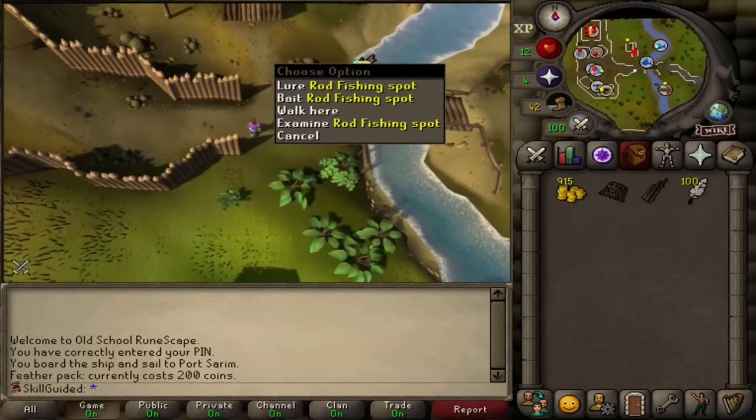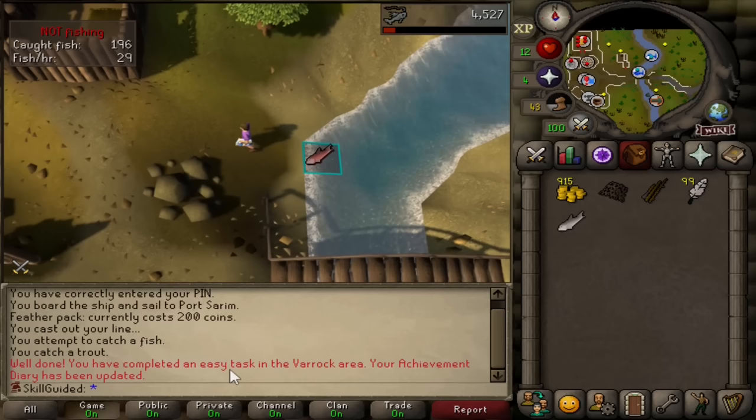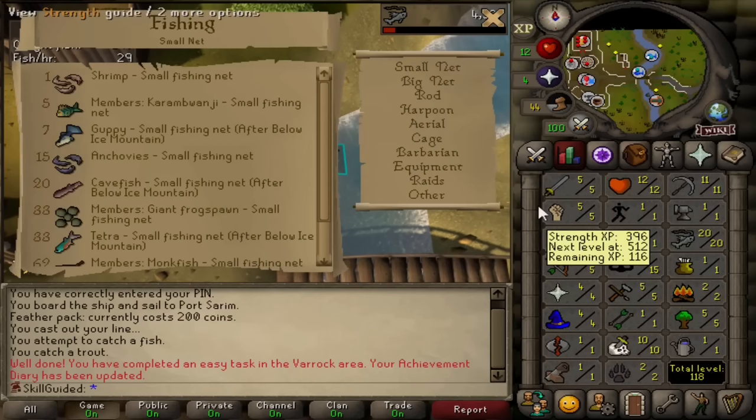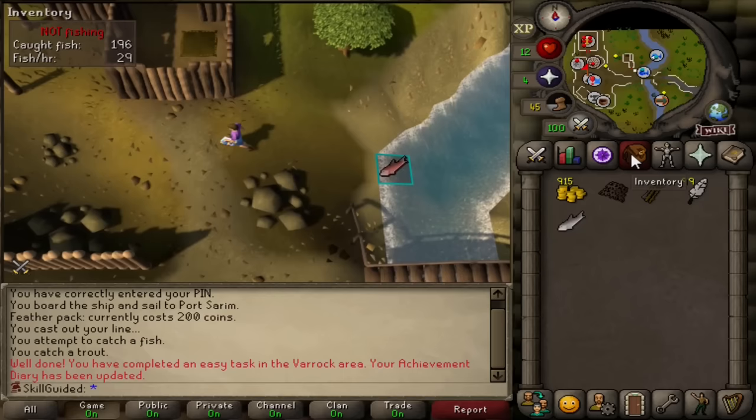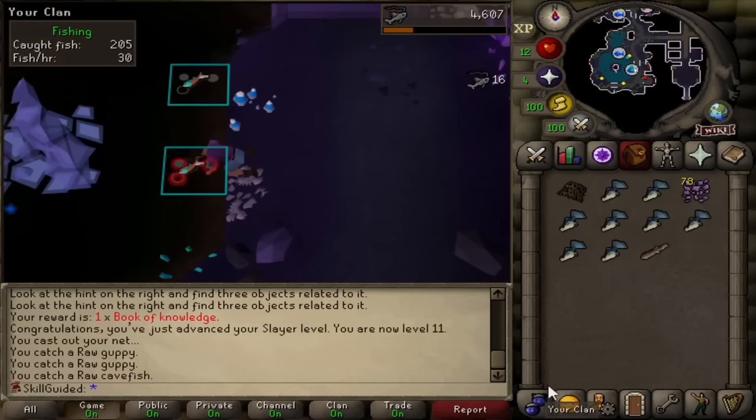Look where we are - Barbarian Village, baby! Give us a trout. Yes - that's an easy task in the Varrock area. I'm only going to catch one trout because I want to do cavefish. On the first account on Skill Mac, I got the Baronite Handle as you saw, and it was taken away from us by Jagex falsely banning me. So I want that Baronite Handle back on Skill Guided. There we go - raw cavefish. That just looks like a weird flattened trout.